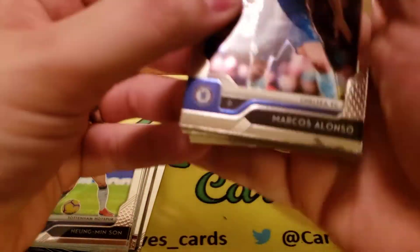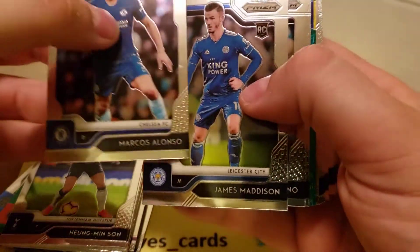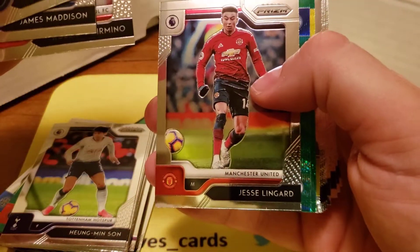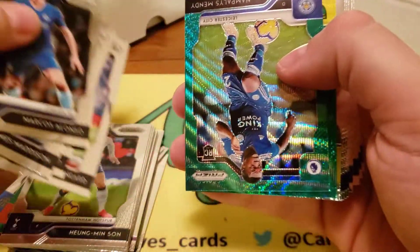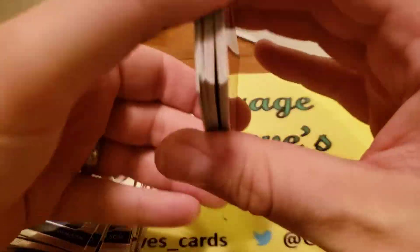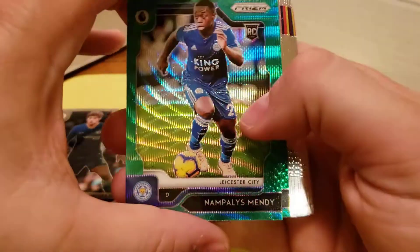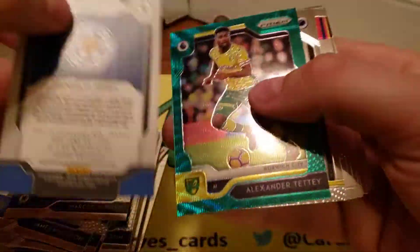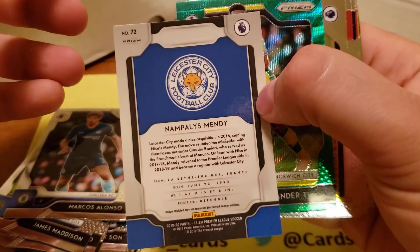All right, what do we got here. Marco Solonzo. Rookie of James Madison. Romino. Lingard. Let's see here. Green of Mindy — that's a rookie. Got two greens in here. I don't think the greens are numbered or anything. Nope, not numbered.